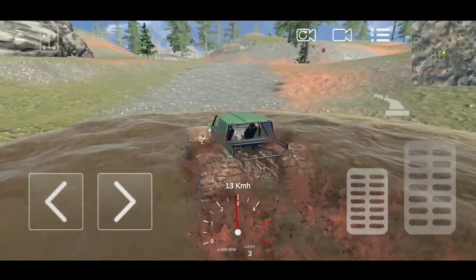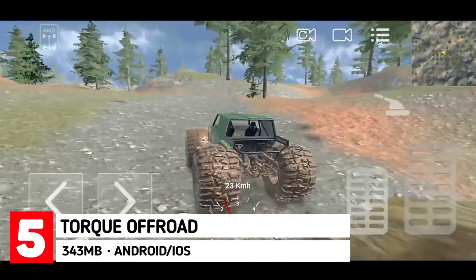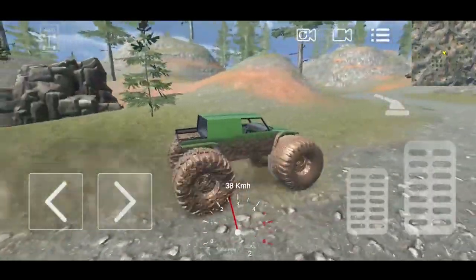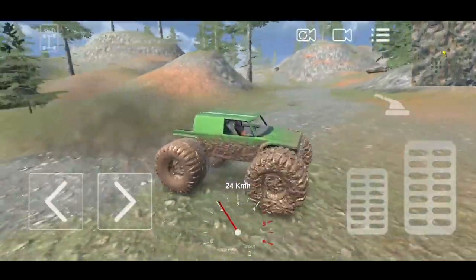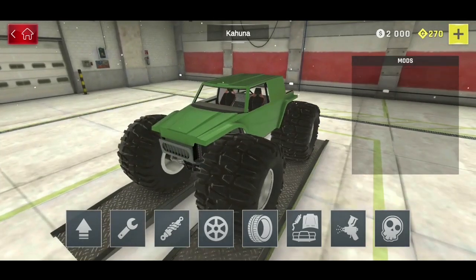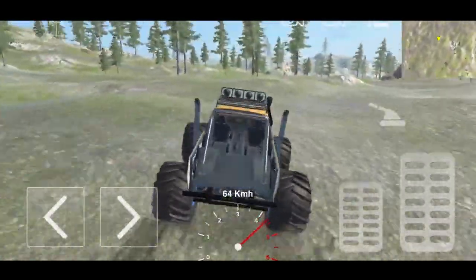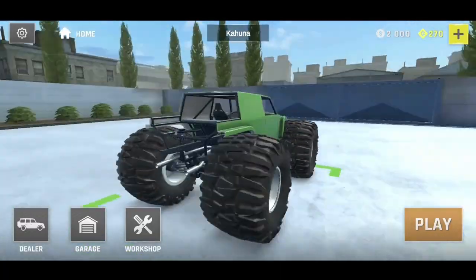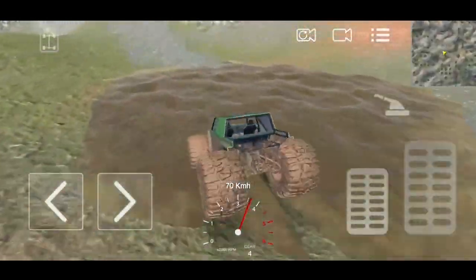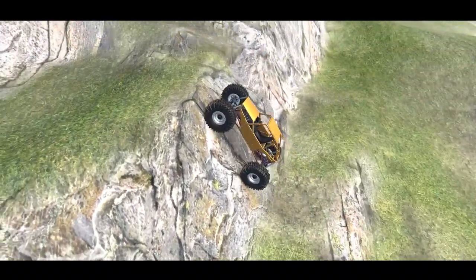Coming up next on the list is Talk Offroad. This is an open world off-road driving simulator where you get to explore a big off-road terrain in a variety of 4x4 wheelers. As soon as you are done building and customizing your vehicle in the workshop over at the menu, you can take your vehicle for a test drive. You are free to build your vehicle however you want — there are lots of parts available. Features include various control options, realistic vehicle physics, a realistic mod system, and smooth driving controls. A great game to try out for off-road sim lovers.